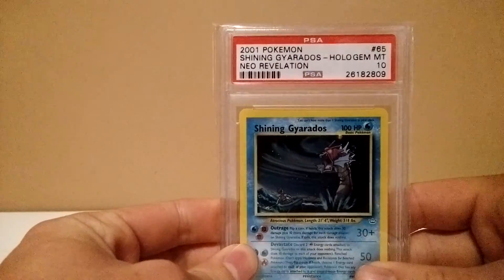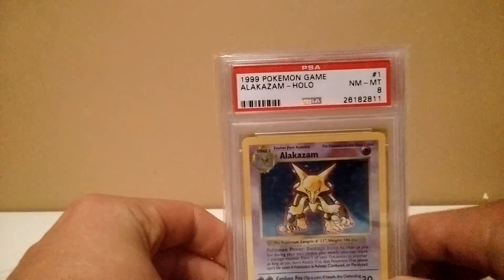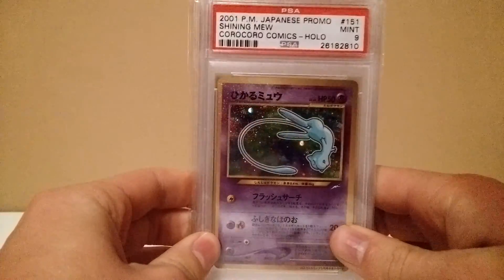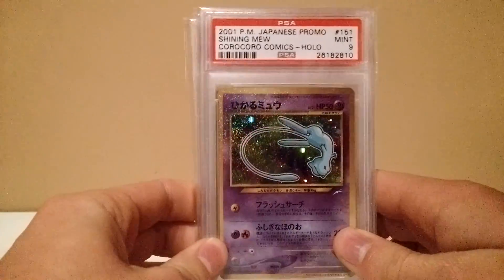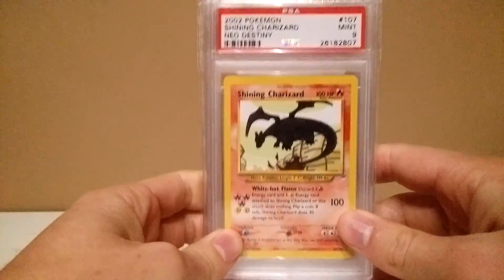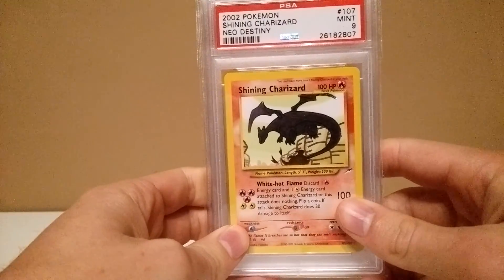Then we continue with the cards from Sophie, starting with a gem mint 10 shining Gyarados — very nice looking card. Then we go over to shadowless Alakazam near mint to mint 8, and last but not least a mint 9 shining Mew — very nice looking card, I love the artwork on this one.